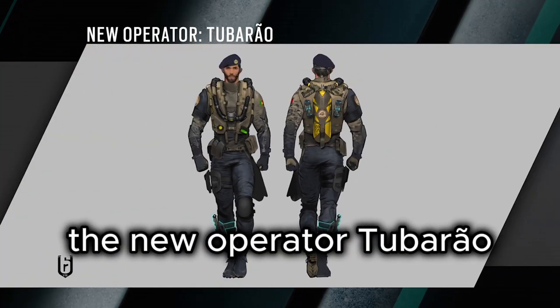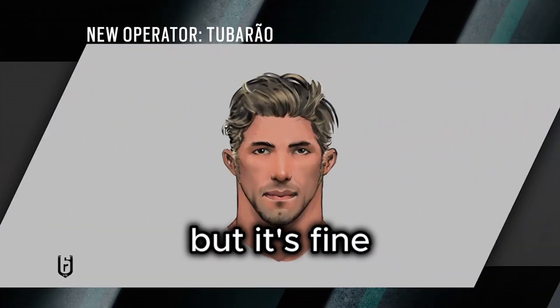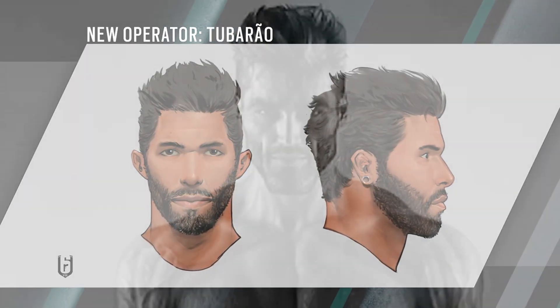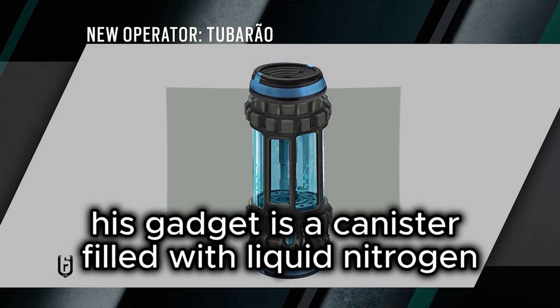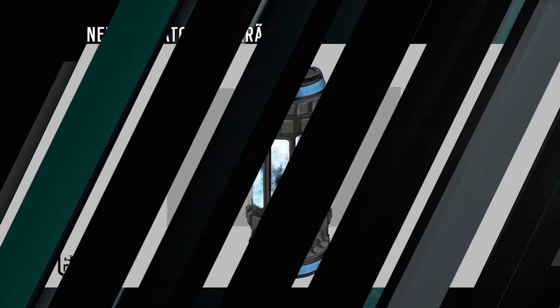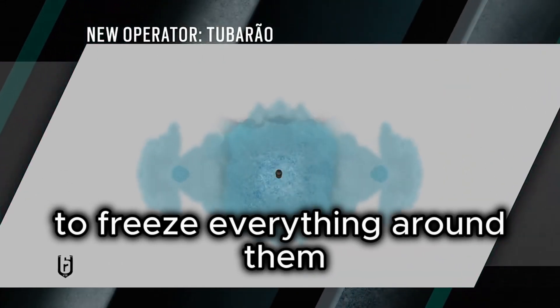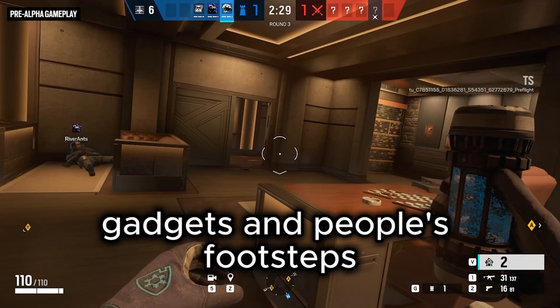The new operator is Tabarro — I probably said that wrong, but it's fine. His gadget is a canister filled with liquid nitrogen and liquid oxygen, and when thrown, the liquids mix together to freeze everything around them, including drones, gadgets, and people's footsteps.